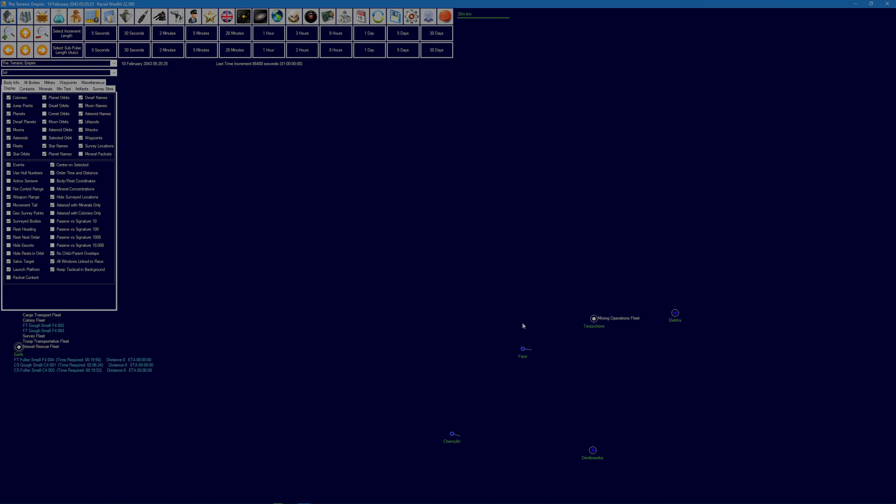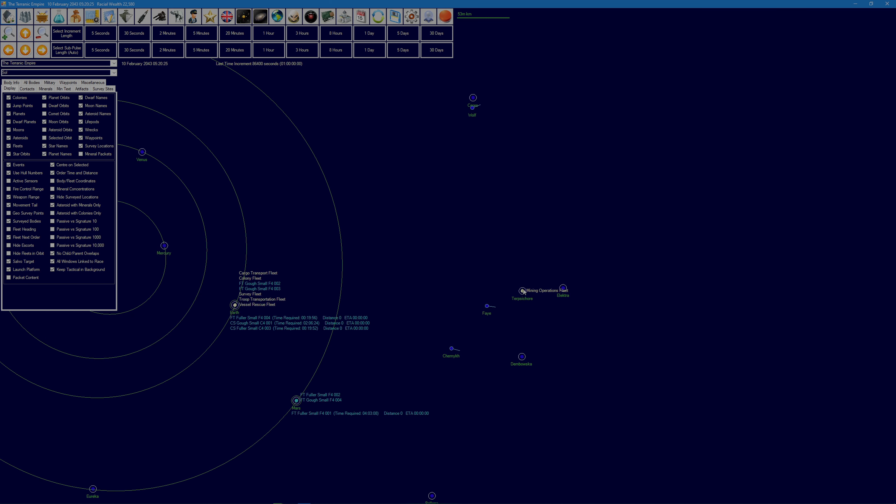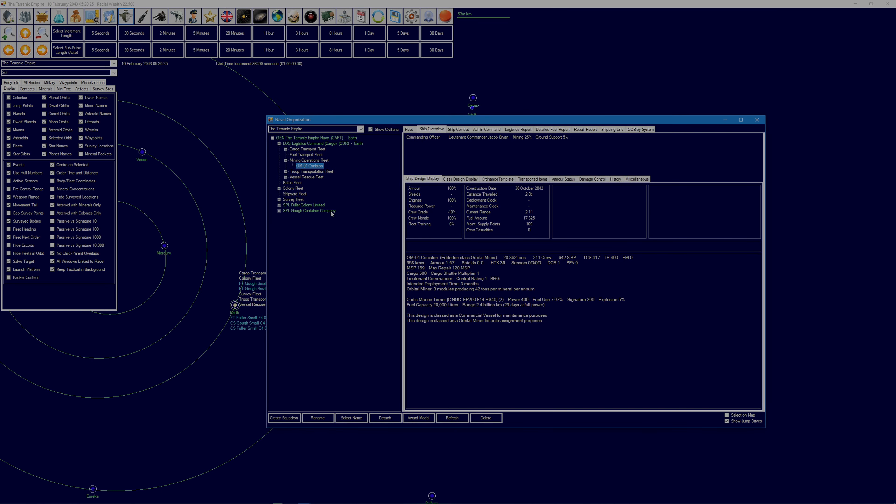Initially I thought the problem was because Europa was a moon, but Terpsicore is small enough that the ship should be capable of mining there. In terms of the mining diameter it should be fine, but let me check — it doesn't seem to have the mining diameter listed in there.